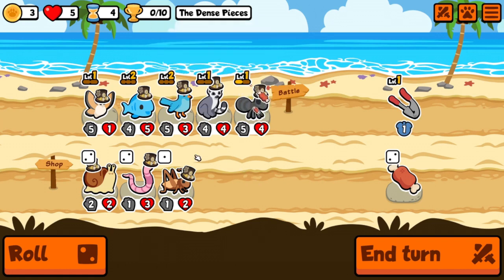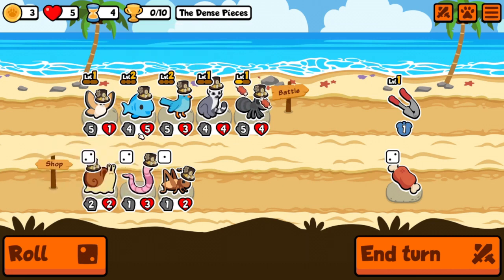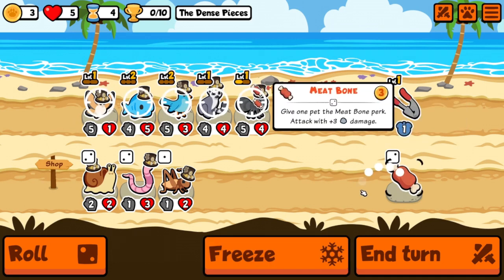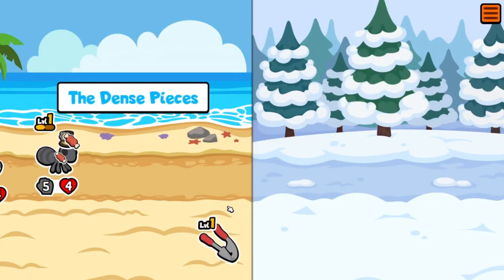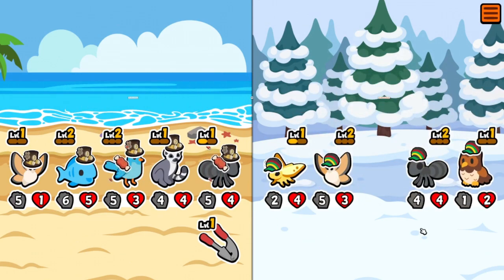We drew last time, right? Yeah — because we have five hearts the snail does us no good. Do we roll again or do we take the meaty bone and put it on somebody else? Maybe we'll give it to the bluebird — maybe the bluebird will stick around a little while. We're not getting any matches.